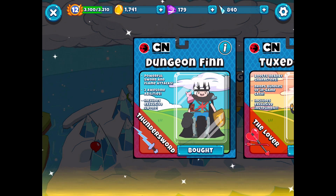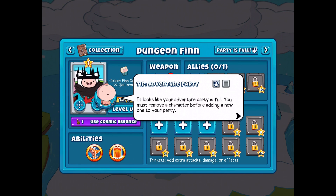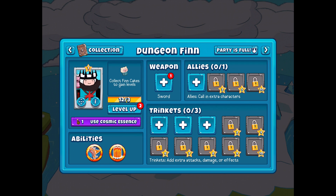We'll be checking out Dungeon Finn in today's episode - that's all the purchasable characters. From how it's worded, it makes me think that maybe soon we'll get new characters, since this was bundle one. There's a tip: adventure party is full, so I must remove a character before adding a new one. Select the character you wish to remove, then hit the add to party toggle, and a new character can then be added using the same toggle button.